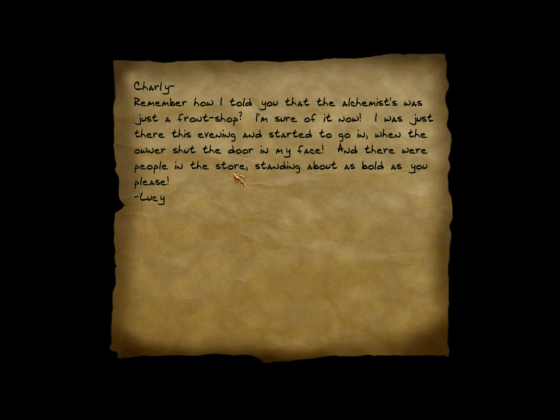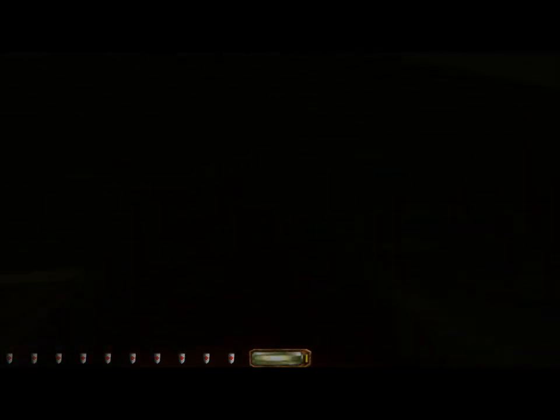There may be some reading material in here — there is. It reads: 'Charlie, remember how I told you that the Alchemists was just a front shop? I'm sure of it now. I was just there this evening and started to go in when the owners shut the door in my face, and there were people in the store standing about as bold as you please. Lucy.' Interesting — a front for what? For the pagans? The pagans aren't actually bad guys — not in this one. They were in the first one.